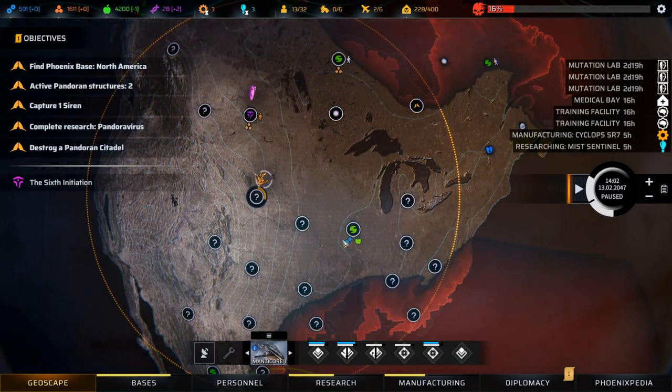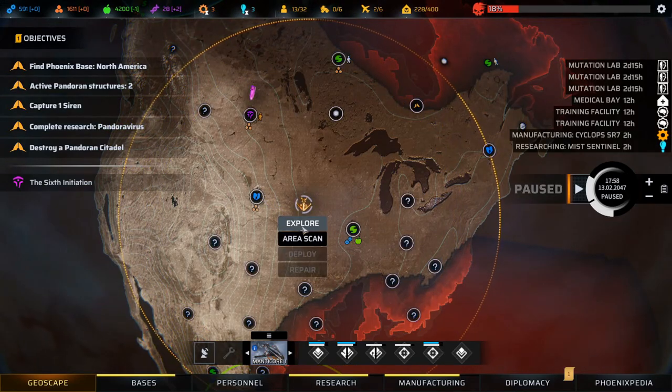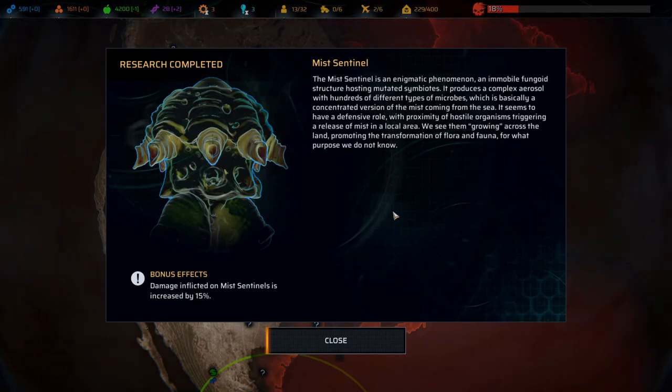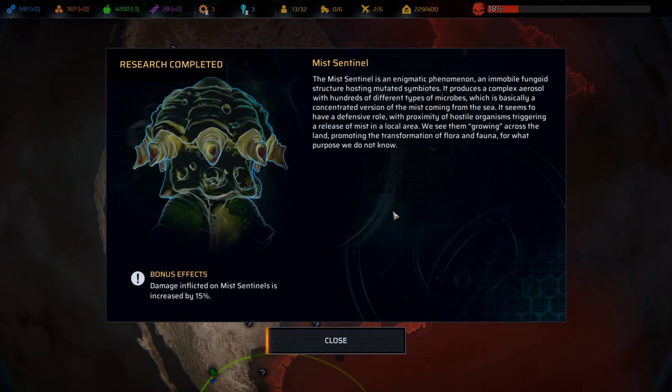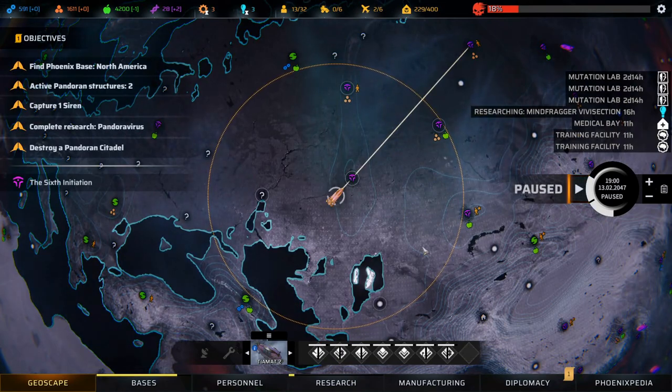Back on the geoscape - new Jericho haven spotted. Research complete on the Miss Sentinel: it's an immobile fungi structure hosting mutated symbiotes, producing a complex aerosol with hundreds of types of microbes - basically a concentrated version of the mist from the sea. It appears to have a defensive role, with proximity of hostile organisms triggering a mist release locally. We see them growing across the land, promoting transformation of flora and fauna. Damage inflicted plus 15%.